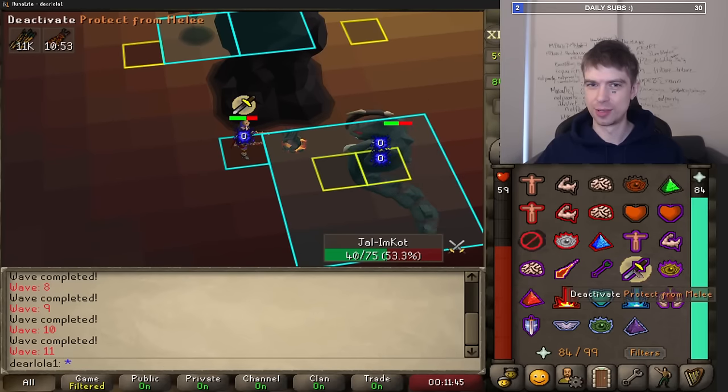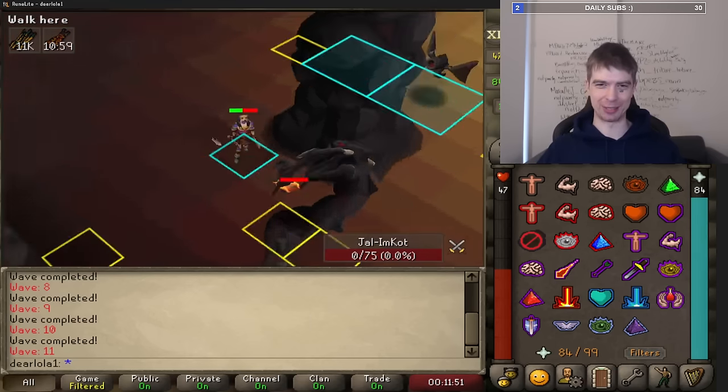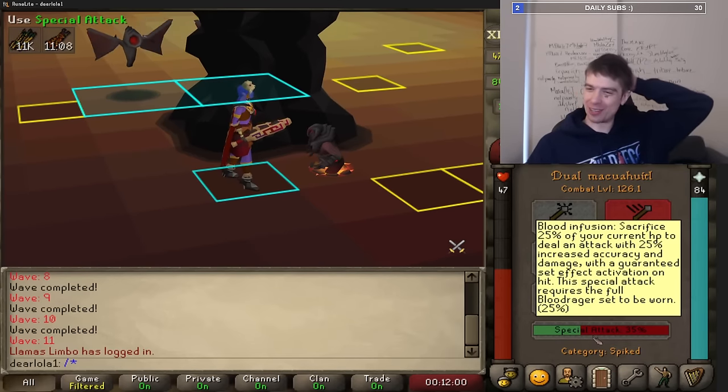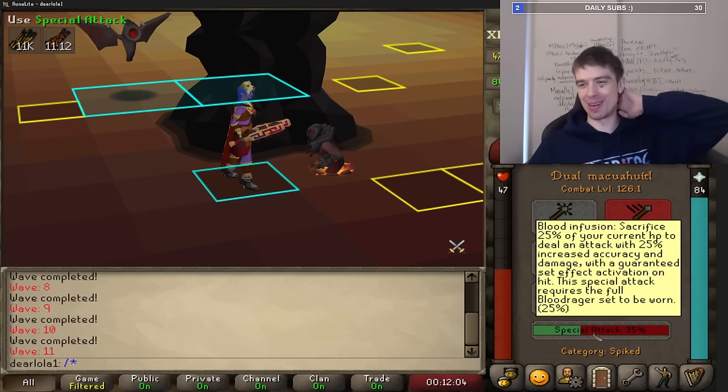Let's try the blood set. What does that do? It damages me - I was wondering. Wait, let's see what it does: sacrifice 20% of your current HP. That's way better at low health - way, way better at low health. I see.